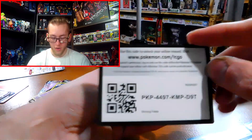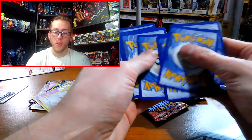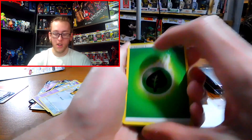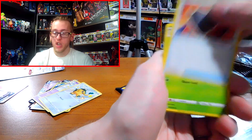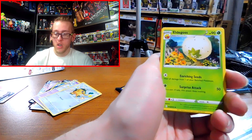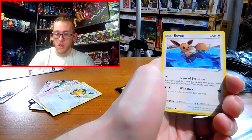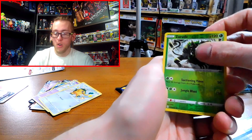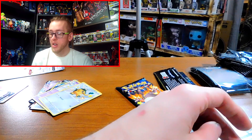We are on our second to last pack — hopefully we get something good. Energy, Rusted Shield, Dartrix, Elgos, Shinx, Rowlet, Eevee, Morpeko, Wuzil, Zarard, Volcanon. Ugh, still nothing.